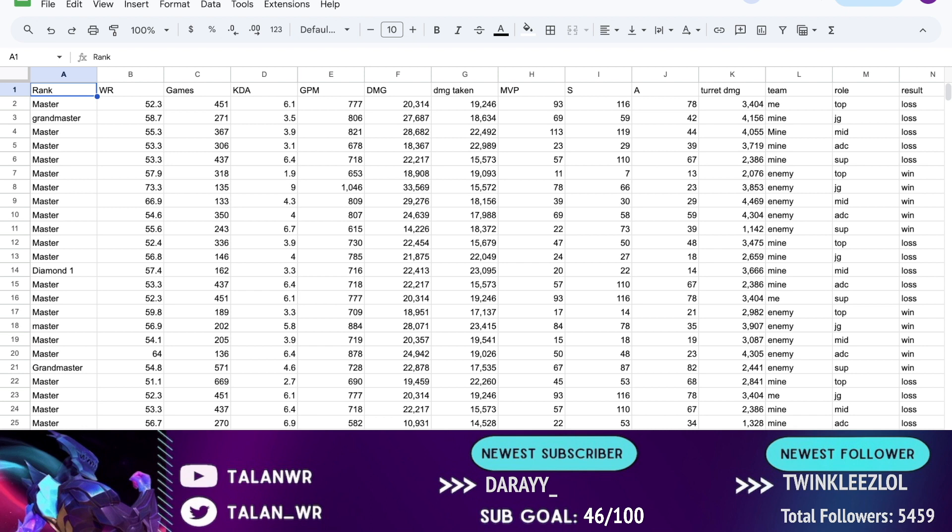Initially, I want to acknowledge that about half of these games are duo queue and the other half solo queue, which means there are less variables on my team changing than the enemy team. This may slightly skew the data. However, based on how people say the matchmaking works, they should be balancing teams equally based on stats, so it shouldn't be too relevant — though it is something to acknowledge.